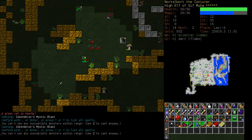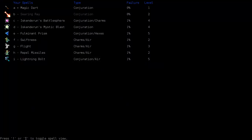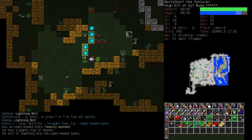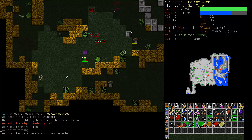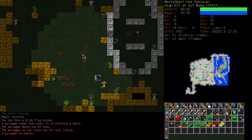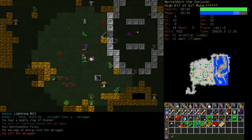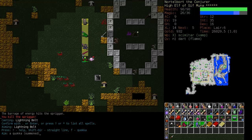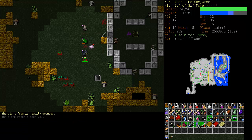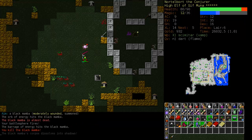Let's rest up. Oh, there's a Green Rat. There's a Hydra. Lightning bolt took care of the Hydra. And there's another evil Spriggan, so let's immediately kill him. And now his summons — I'm really just concerned about the Black Mamba. There we go.